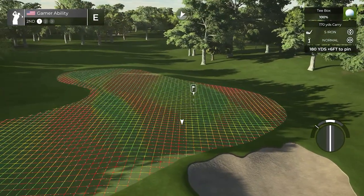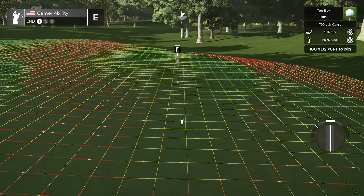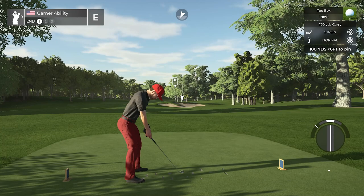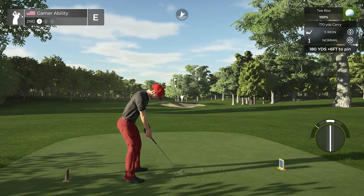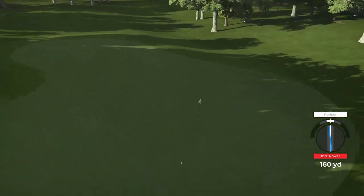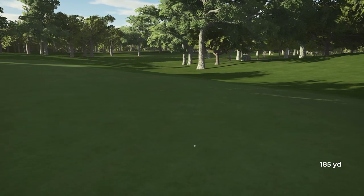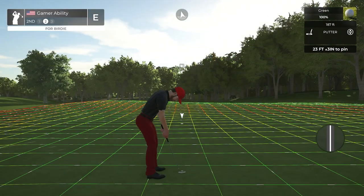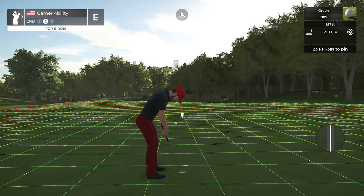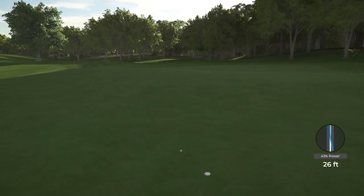On to hole number two, 180 yards — look at this green. Blue usually makes platinum-level courses and you can see that right here. Going to do a little bit of de-loft, a little bit of backspin, and just hope it gets close. Great swing on that one — imagine an ace here. It didn't drop, but look at this. Going to be a little bit of right to left, uphill — very makeable putt. I feel like this course will be on the platinum tour in the future — it already has that feel.